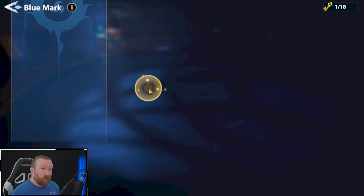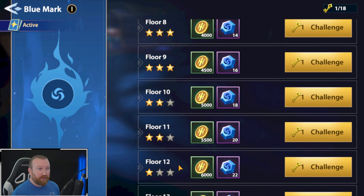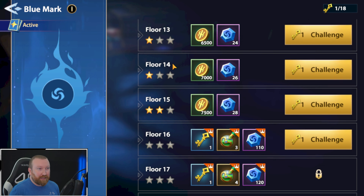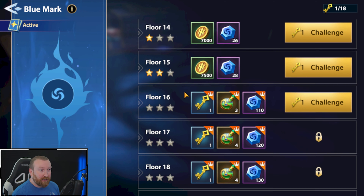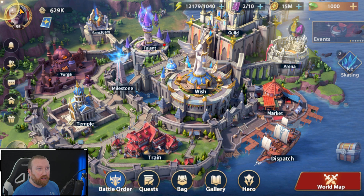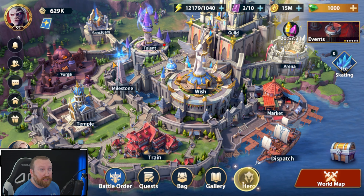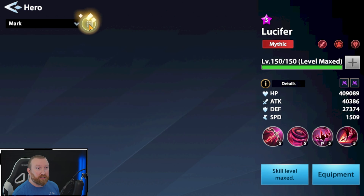We are going to be building a blue mark tower hero because we only have healers really, and some of our past attempts have kind of gone to waste as well. I would at least just not do these battles until you know you can three-star them, that way you're not wasting keys. We can clear probably quite a few of these floors right now because we are going to build a damage dealer in the blue mark — if we take a look at our mark setup here.